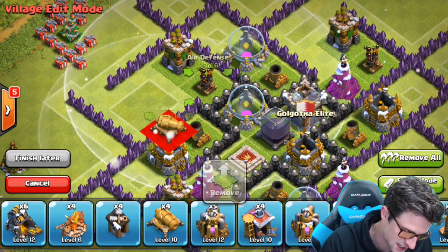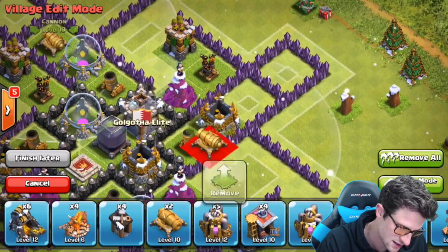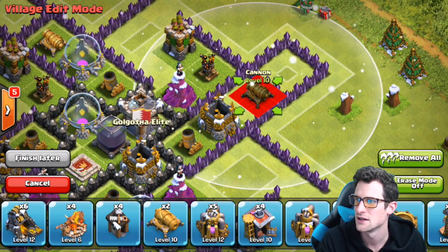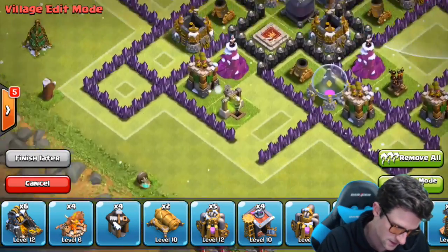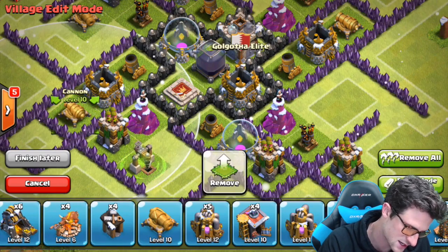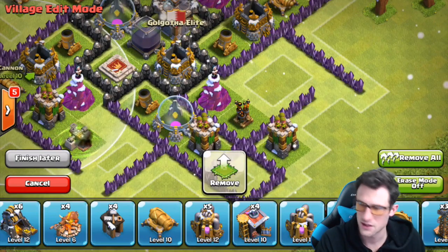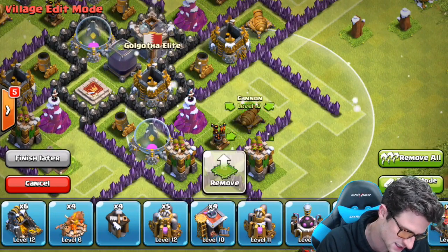We should be just fine. Let's go ahead and bring in our cannons. So we've got a cannon right there, we got a cannon right here, we've got a cannon right here, and then we have got a cannon right here. And then I believe we have one more cannon — where does it go? It goes right here.